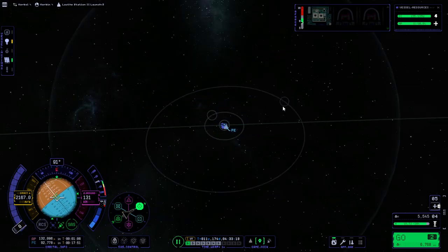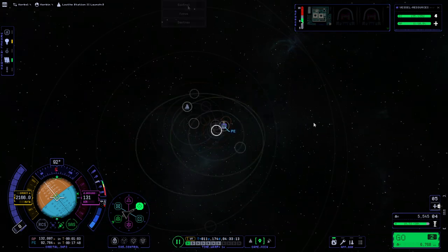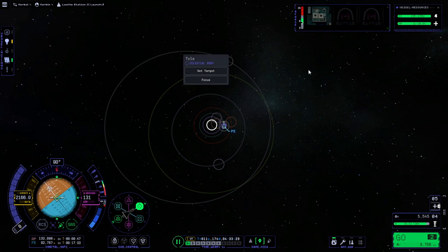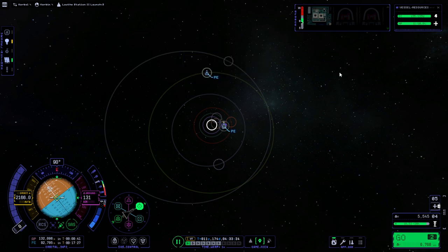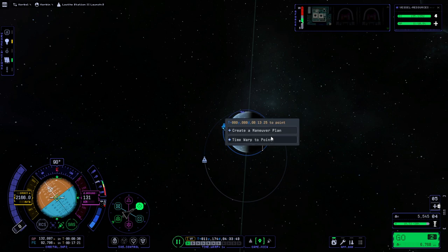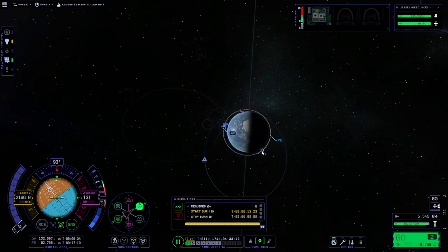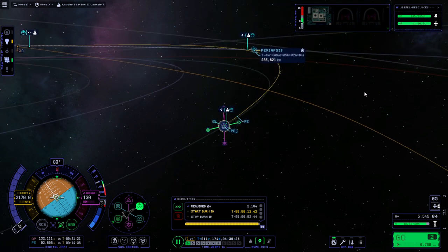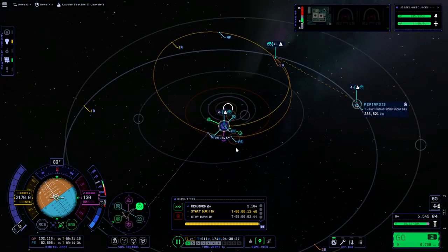I think I've targeted the life station directly when I just wanted Joule. It was supposed to prioritize Joule when we click on that, but it's prioritizing the life station. I'm doing some inclination change here even though it costs more, just to save us the time and trouble along the way.